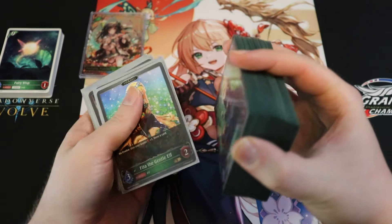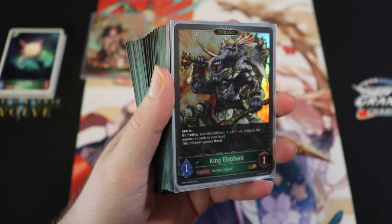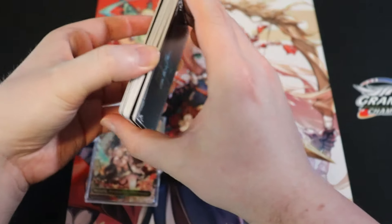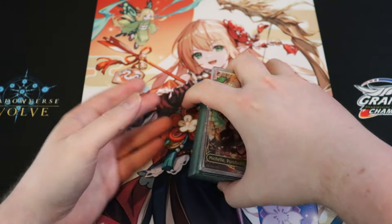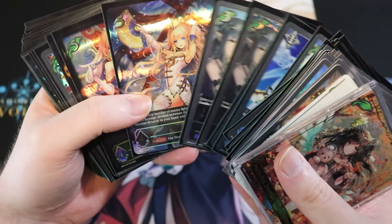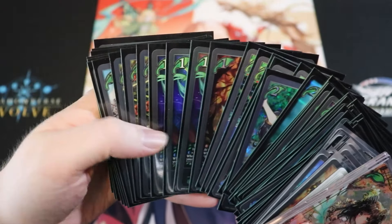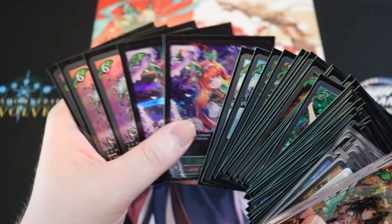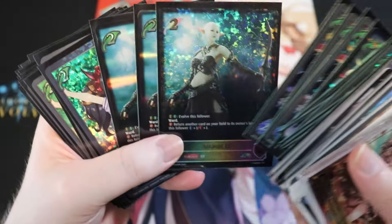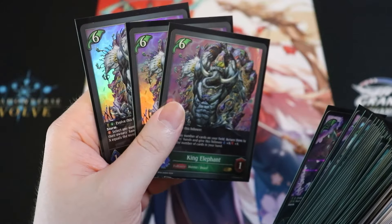Elephant Storm is very powerful and should remain strong for at least a few sets. It's also one of the cheaper decks to build — most cards are bronze, silver, or gold. The only legendaries are Cassiopia, Ancient Elf, and Silent Suzuka; King Elephant is just a gold card and is quite affordable.